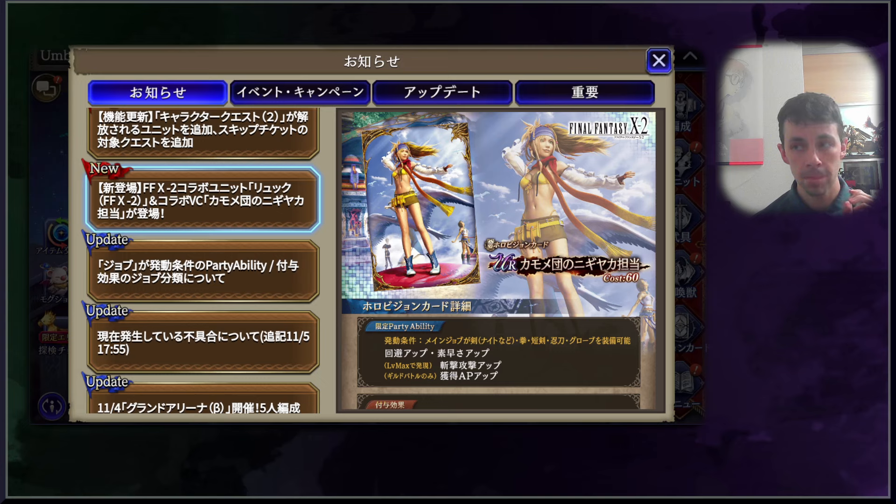This is my pick of the irreplaceables for the FF10-2 collaboration, and will basically mean that most people are going to need to get something out of this. So this VC — yeah.